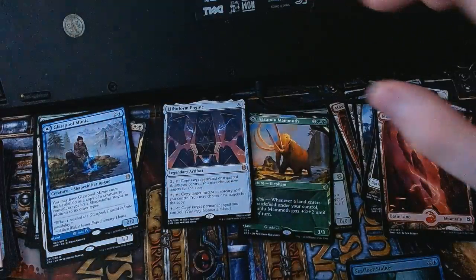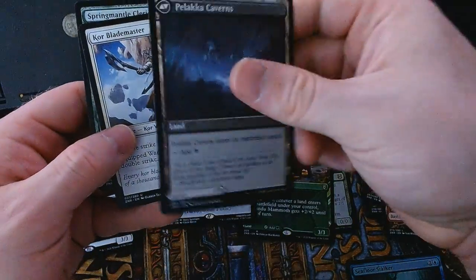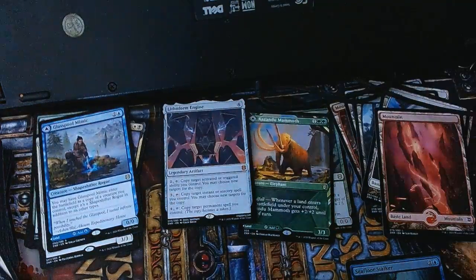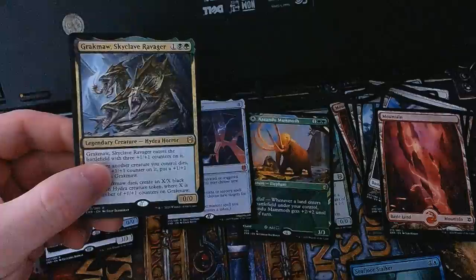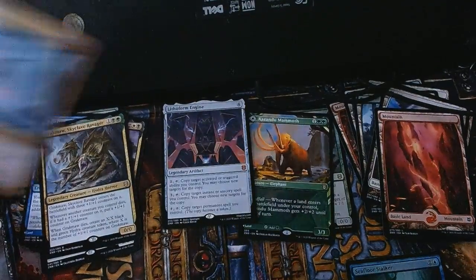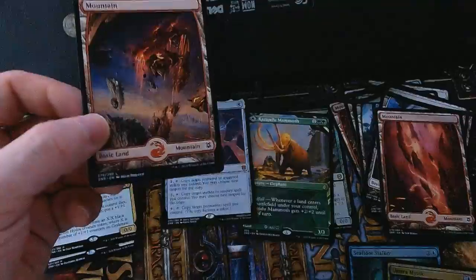Rapid Bite is back! My uncommons have a Palakka's Predation which has Block Caverns on the back. My rare for the pack is Grakclaw Skyclave Ravager. There is also a foil Umara Mystic — that's pretty neat. A full-art basic Mountain and an Arena promo card that we don't need.